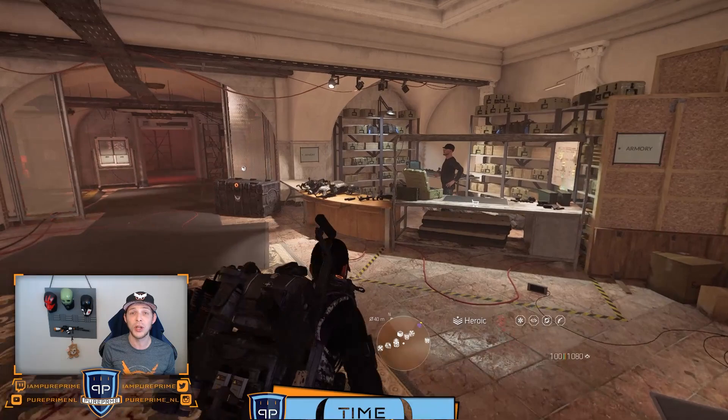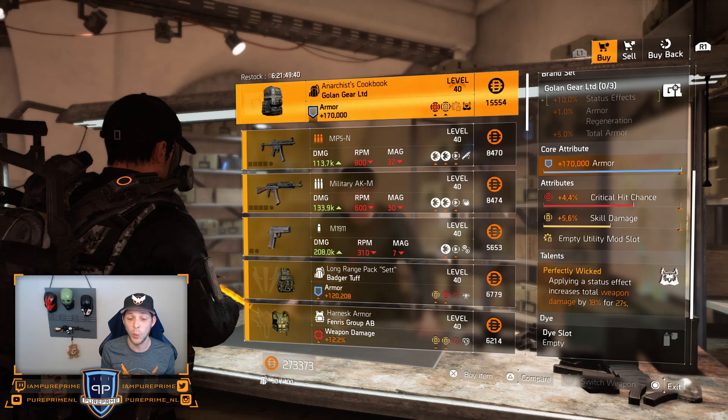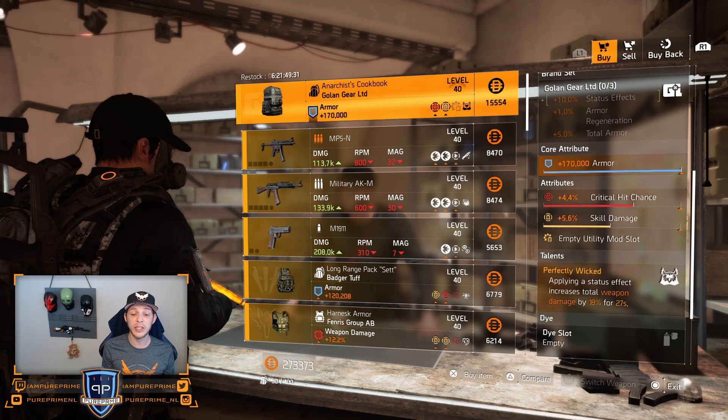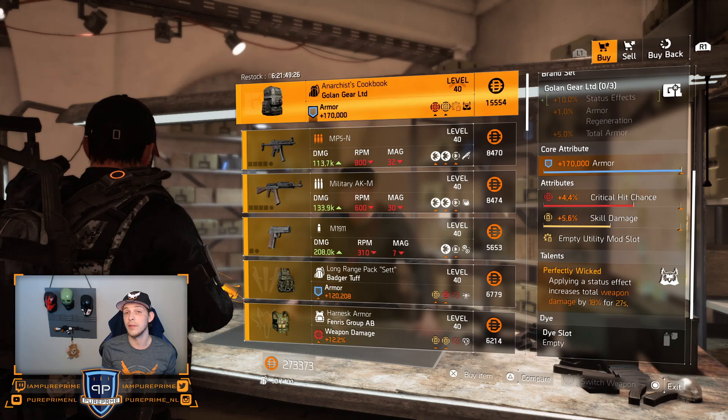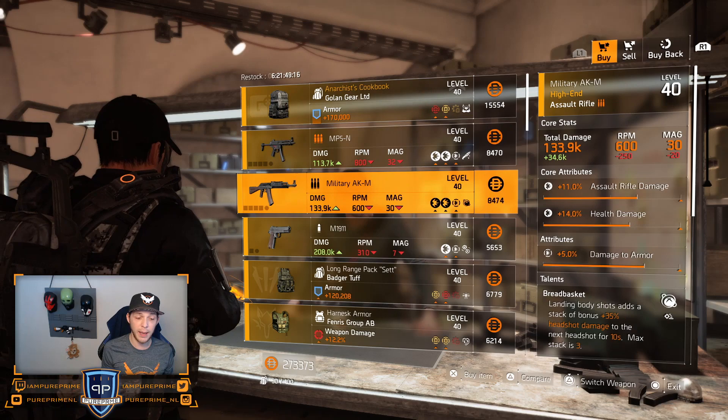Let's see what the White House sells us. First thing is the named Golem backpack with 170k armor on there, the max cap, and of course Perfectly Wicked. It's a pretty decent roll — 4.4% critical hit chance already on there. Roll that skill damage away for whatever your build needs: some status effect or even some armor regeneration, whatever you like.